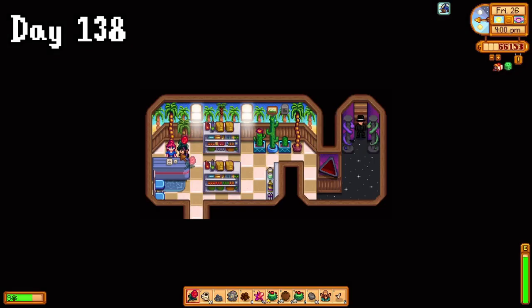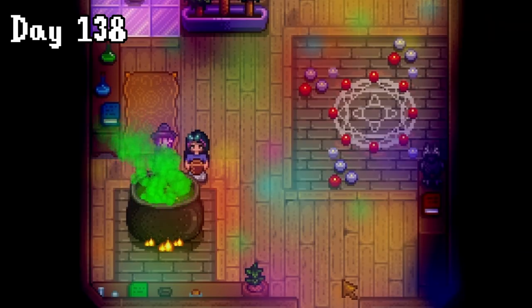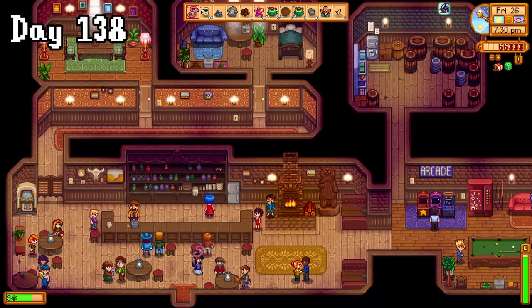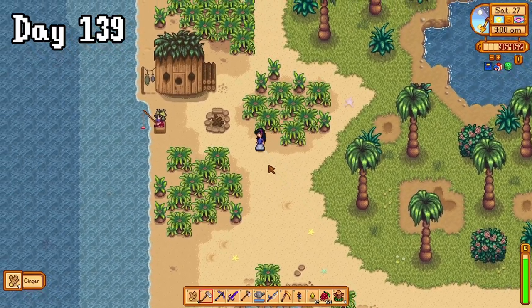After acquiring more beet seeds, we gave Sandy the rose in exchange for a TV remote, which we ran straight to George, who gave us an arctic shard, which I brought to the wizard — but first he fed us something weird. For the arctic shard, I was given a worm, which we handed to Willy, and he gave us the pirate locket, which worked out really well because I was planning to go to Ginger Island on day 139 to return to the old lady. She gave us the recipe for fairy dust and some more golden walnuts.